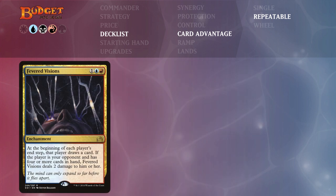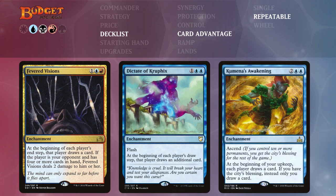Then we have Fevered Visions, Dictate of Kruphix, and Kumena's Awakening. Fevered Visions makes each player draw a card at the beginning of their end step, and if they have four or more cards in hand they take two damage — nice extra damage alongside Nekusar. Dictate of Kruphix has flash and makes each player draw an additional card at their draw step — remember to play it at the end of your last opponent's turn before yours so you're the first to get value. Kumena's Awakening costs four mana and has each player draw a card at the beginning of your upkeep, or only you if you have the city's blessing with ten or more permanents.